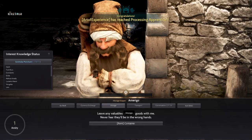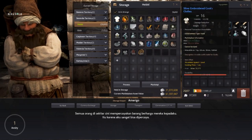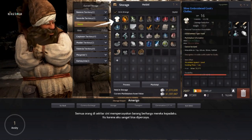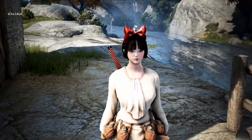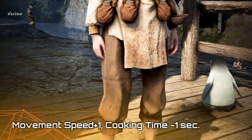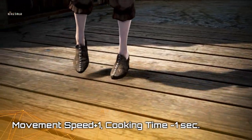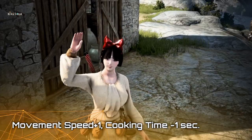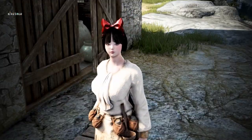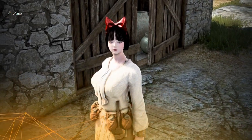Once it is done, you can claim it and check it on the storage over here. As you can see, this is what it looks like — it gives you movement speed plus one and cooking time negative one second. And now you have a silver embroidered cook's clothes.